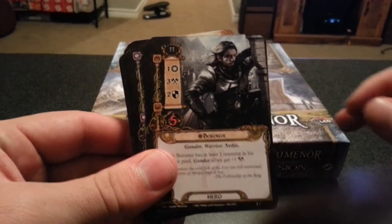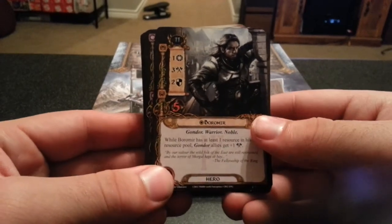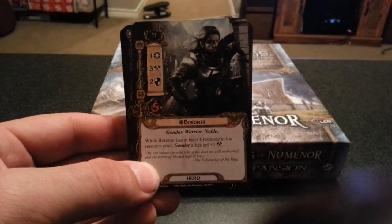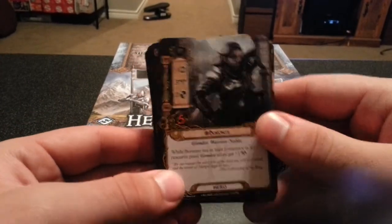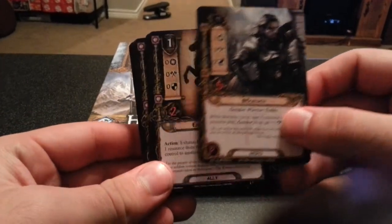Next we have Boromir. While Boromir has at least one resource in his resource pool, Gondor allies get plus one attack. He has three attack too, but eleven threat — that's disconcerting.